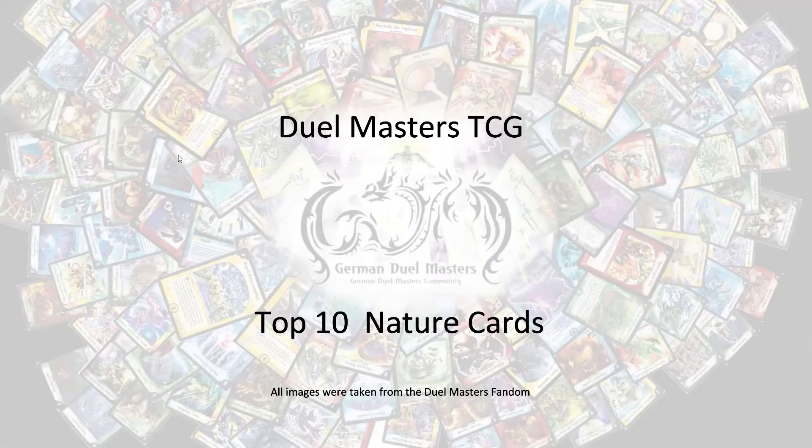Hey guys, this is Spaulding from the German Dual Masters Community, and today I'm bringing you the top 10 nature cards from the Dual Masters TCG. A quick reminder: we had two criteria when we went through all the nature cards and put them on the list. The first criteria is that the card is really generic, really flexible, and has a really good effect, so you'd probably play it in almost any deck that plays the necessary mana colors — in this case, nature.